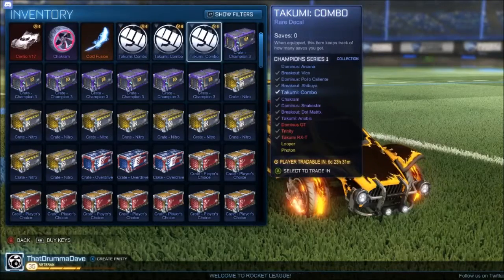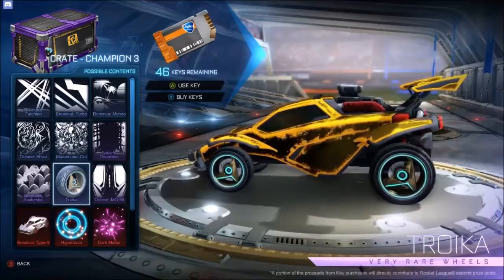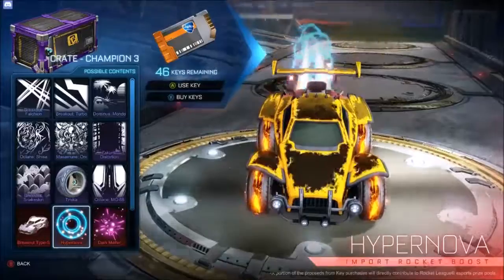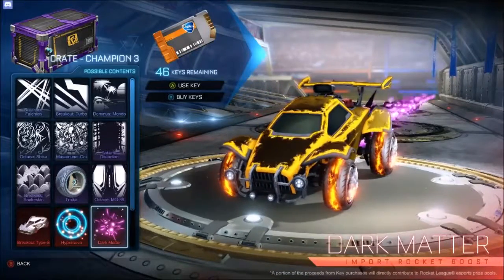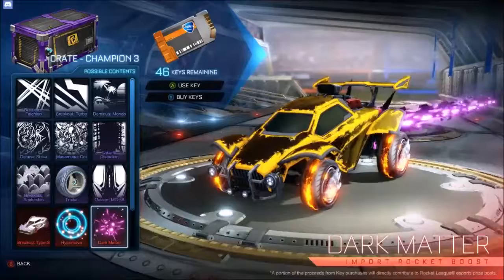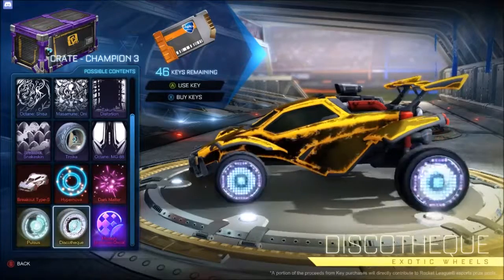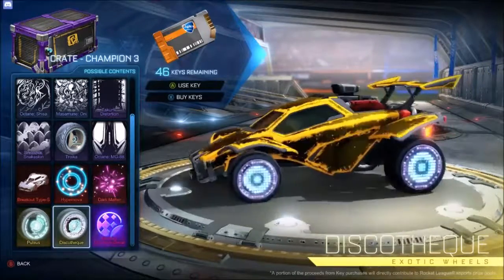Let's jump to Champion Crate Three and see what we get. We got the Troika — those are interesting. Whoa, okay, that's cool — it kind of reminds me of Hex Phase a little bit. Dark Matter — that's just pretty. I really want to know what that looks like in different colors; I would love to pull a painted one. You can also get the Breakout Type S. The wheels include Pulses — it's cool — and Discotech, which is basically the discount Zombas. We got seven of these, let's go.